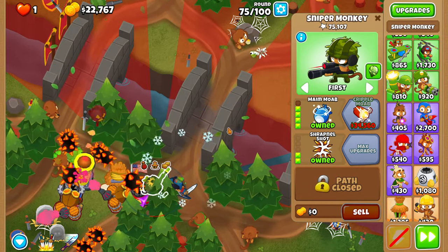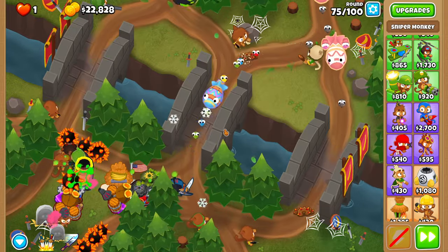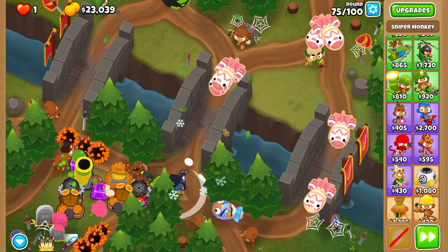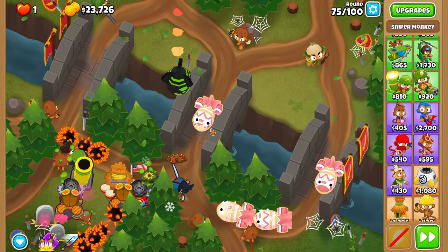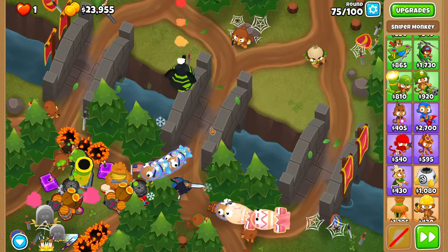For round 75, put your maim moab to first. This should allow it to just stun everything that we need it to. You can also use a leaping sword to speed things up if you'd like — it probably helps. But you do not want to use a sword charge because we need that for next round.